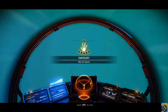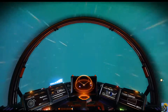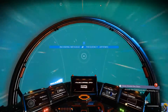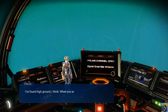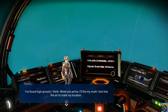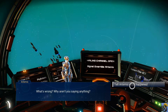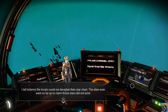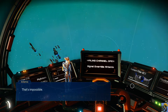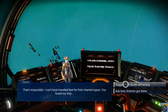Let's get into space and figure out what's going on. Incoming message from Artemis — there you are. 'I've found high ground, I think. When you arrive, I'll fire my multi-tool into the air to mark my location. What's wrong? Why aren't you saying anything?' The multi-tool thing might have to wait. I tell Artemis the locals could not decipher their star chart — the alien even went so far as to claim those stars did not exist. 'That's impossible. I can't have traveled that far from charted space. You found my ship — how'd you get there?'